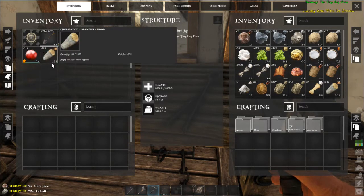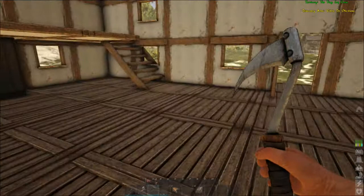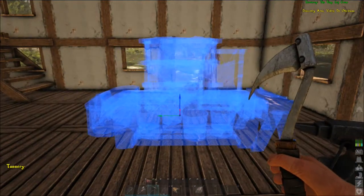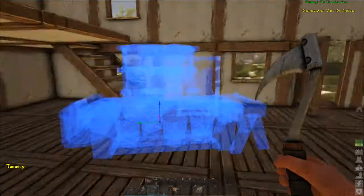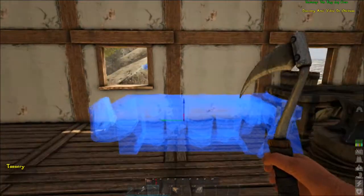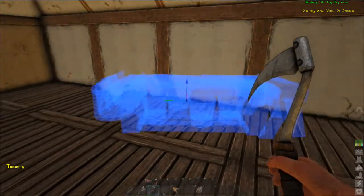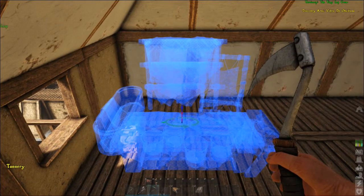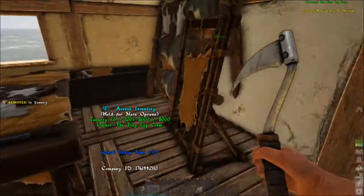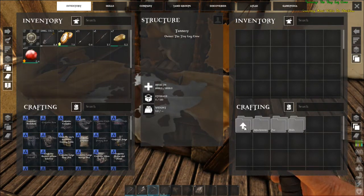Let's go ahead and place the tannery in here. It's pretty good size — five blocks. Let's stick it right over here. It is quite large, isn't it? Let's see if we can scoot it over that way — boom, how's that look? Not too bad. We'll start sticking armor stuff in here — fur, hide, attachments.